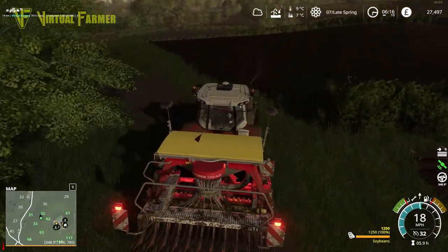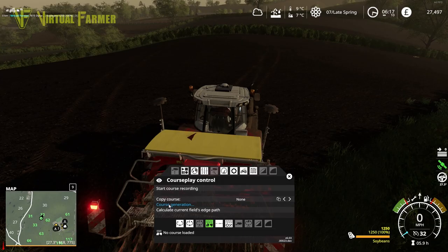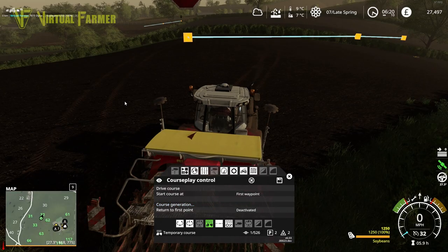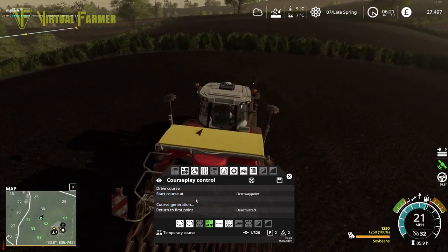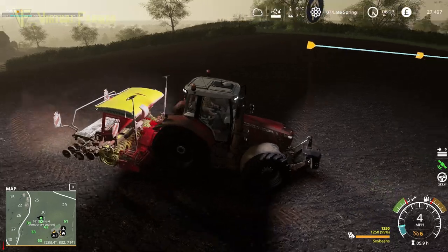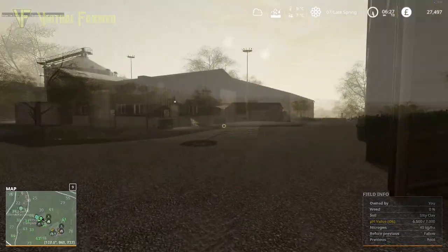We stop here and generate a course for field 32 - three headland passes, clockwise, up/down turns on the headlands. There we go, course generated. We can see the top corner is where we want to start, so we'll head over there, set the first waypoint, and drive course. Away it goes - absolutely perfect. Now we're heading back down to our farm.